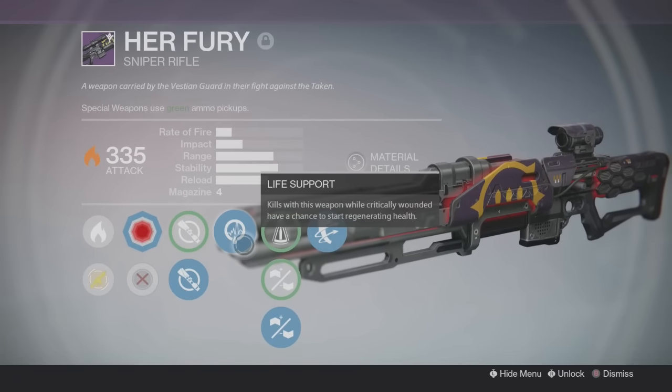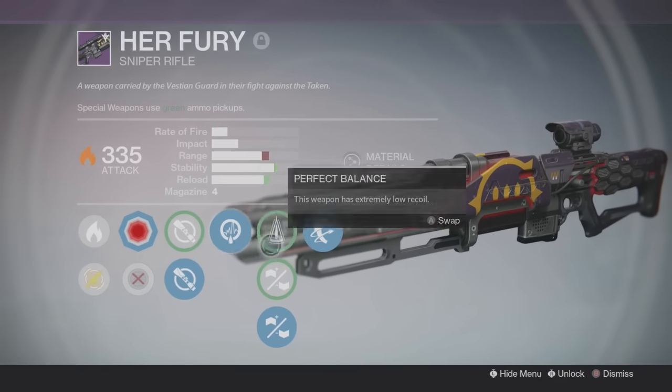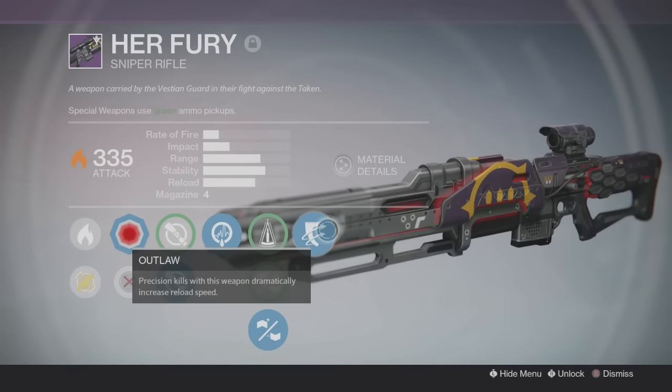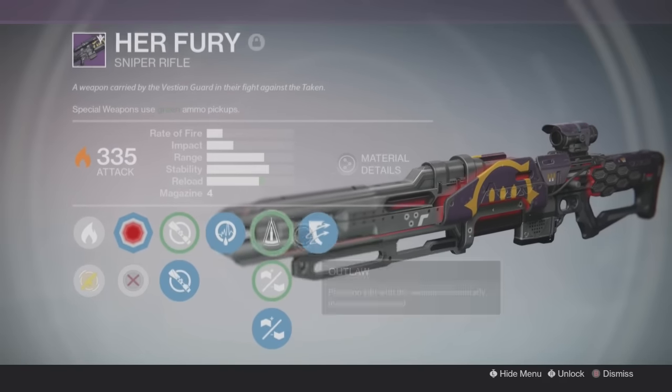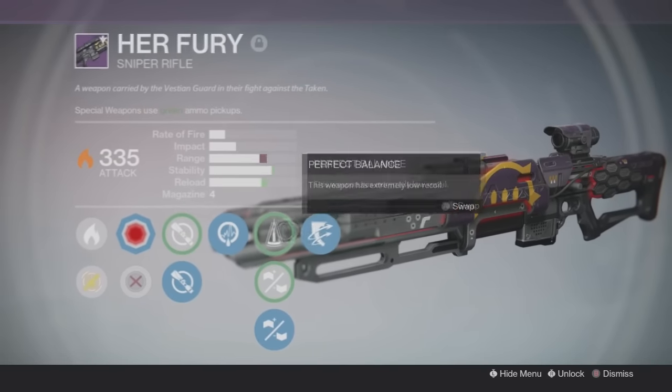I ended up getting Life Support — not really a perk you'd need on a sniper rifle. I also got Perfect Balance, Handlight Stock or Small Bore, and Outlaw. This is not a good roll at all. None of these things you would need.